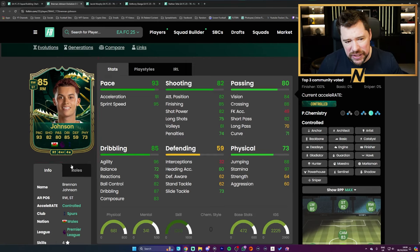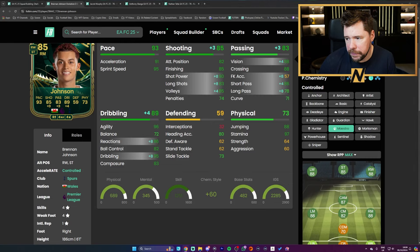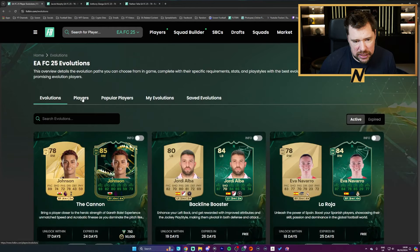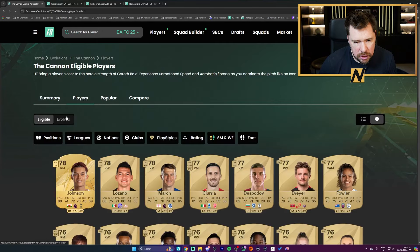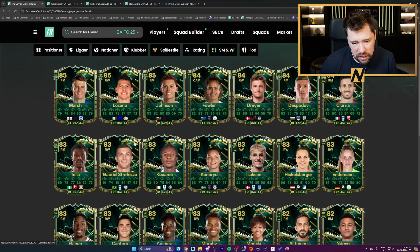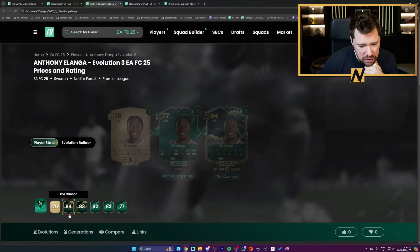I don't think it's great value — if you took any of these players and said this Johnson card gets released as an SBC, you would look at it and think you're not paying more than about 10,000 coins for that because it's just not that impressive. It's not awful awful, but I honestly just don't see a single player that blows my mind. Soli March is decent but would be better as a centre-mid, not a winger. Fowler looks okay, Dreia looks okay, Ilanga looks okay. I just think it's too expensive.